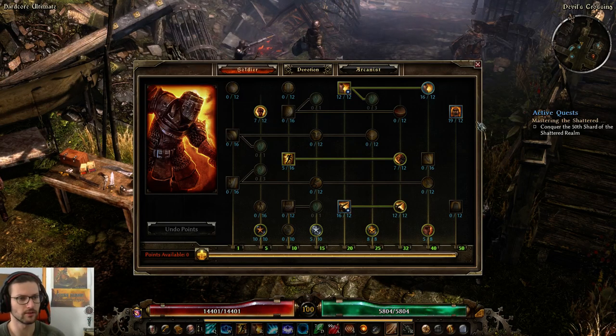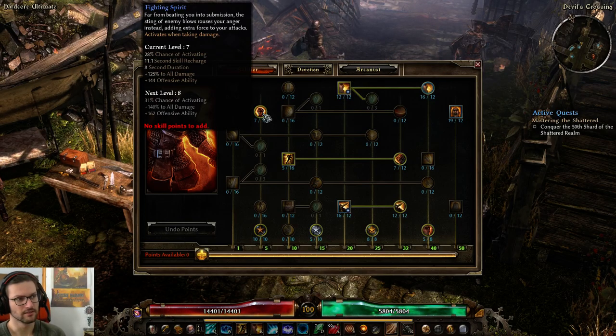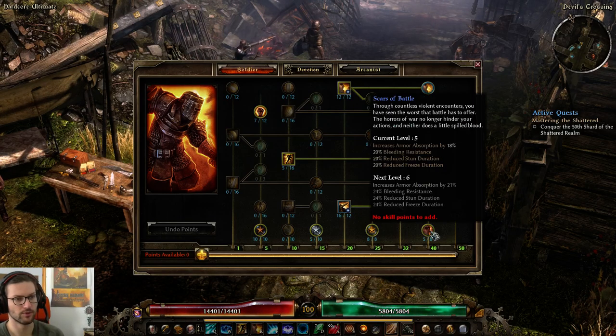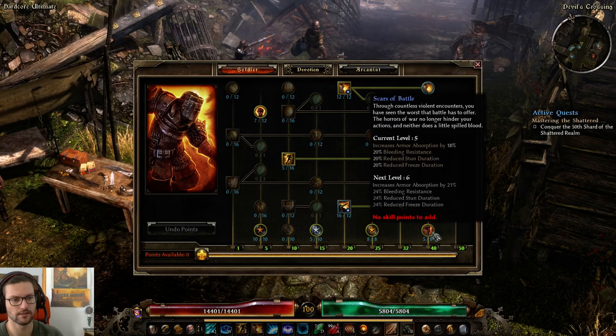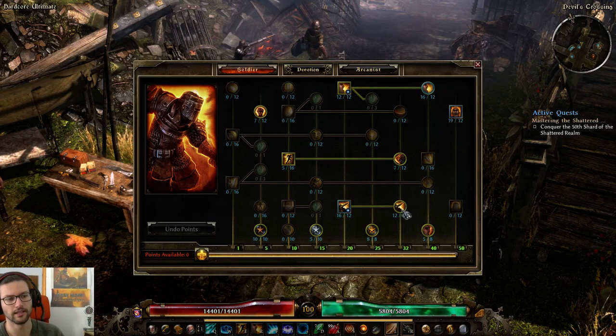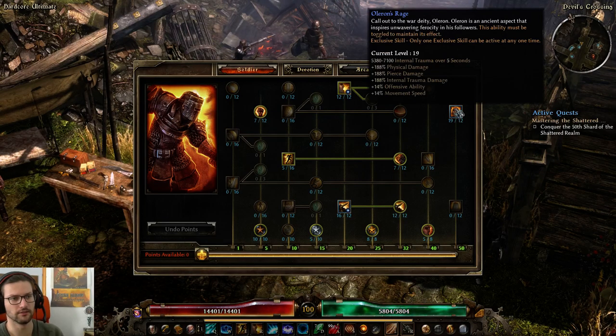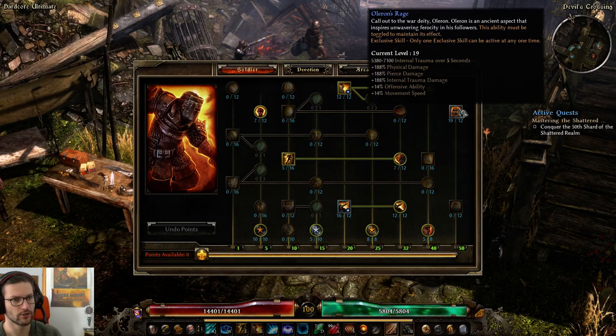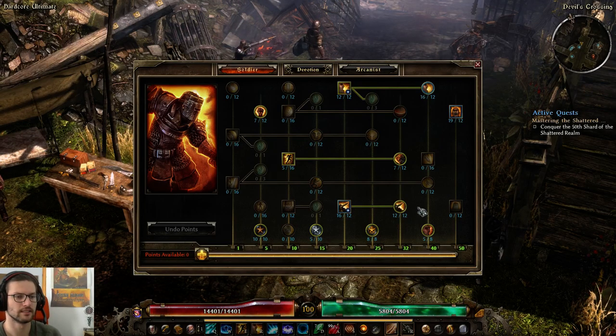I'm toying around with whether Oaths of Rage or Fighting Spirit is better to overcap. I feel like having Fighting Spirit as a one-pointer only and maxing out Oaths of Rage is usually better overall. I also needed to pull two points from Scars of Battle, but we're still at basically 100% armor absorption even at 5 out of 8. You can play this either at 7 out of 10 Scars of Battle with 12 into Fighting Spirit and 12 into Oaths of Rage, or like this at 5 out of 8, one point in Fighting Spirit, and 19 into Oaths of Rage. It doesn't matter that much, but I feel this is slightly better for this specific build.